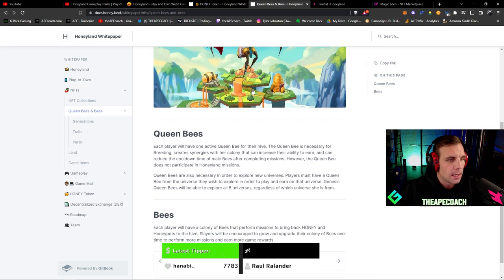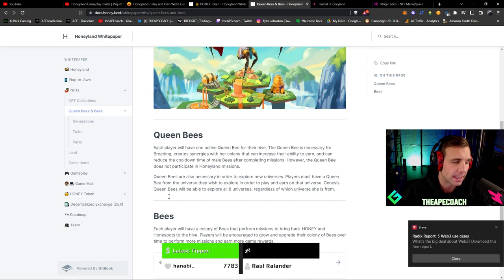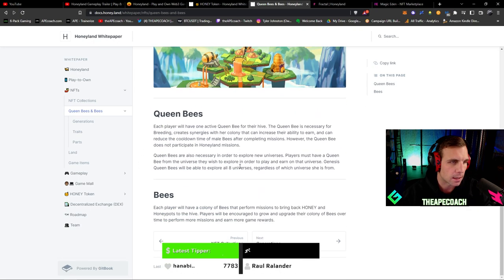Each player will have one active queen bee for their hive. The queen bee is necessary for breeding, creates synergies with her colony that can increase earning ability, and can reduce cooldown time of male bees after completing missions. However, the queen bee does not participate in missions. Queen bees are also necessary to explore new universes — players must have a queen bee from the universe they wish to explore. Genesis queen bees can explore all eight universes regardless of which universe they're from, which is a major advantage.